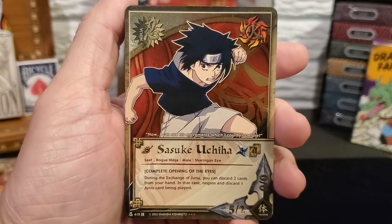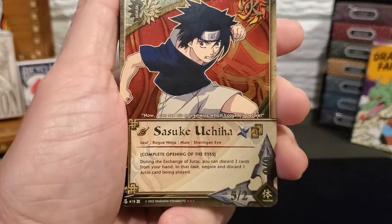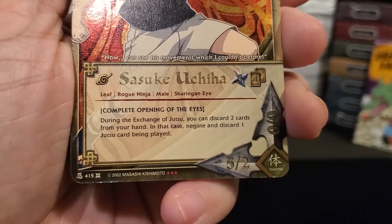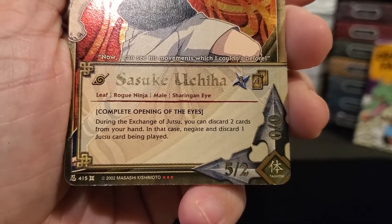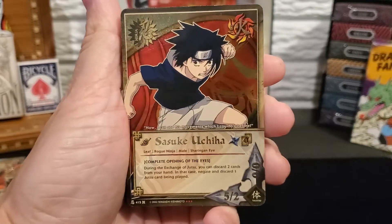Starting off we have Sasuke Uchiha, the super rare starter deck card. Here is his entrance cost: 3. He's 5-2. There are the details for his card. Holographic, very nice.